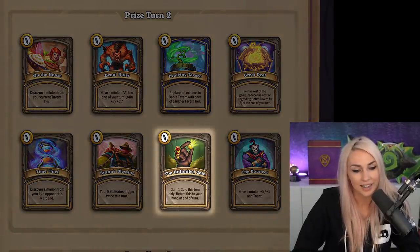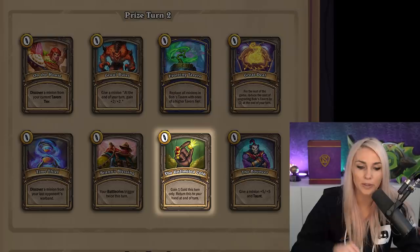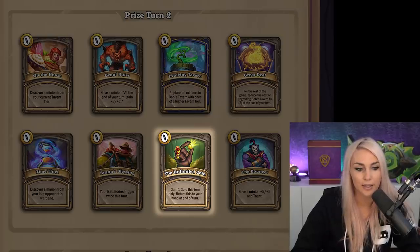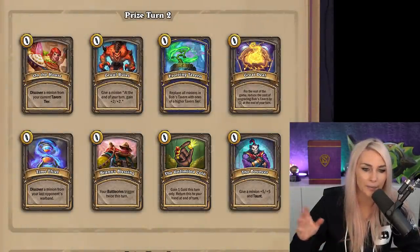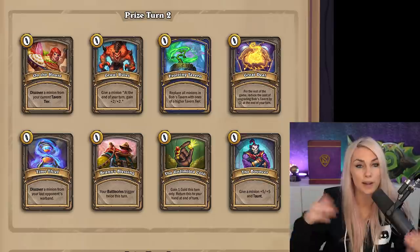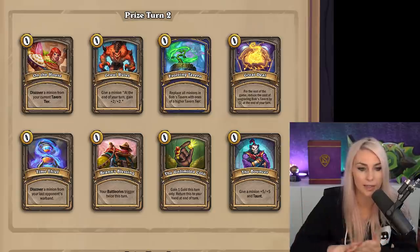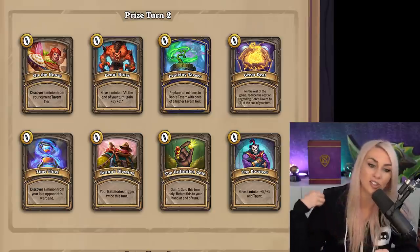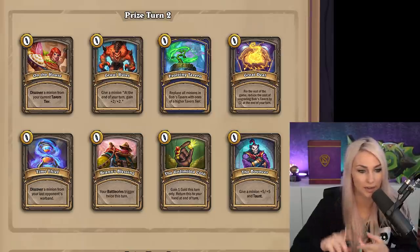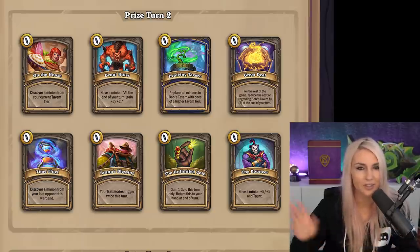The last turn 2 card is the Unlimited Coin — gain one gold this turn or return it to your hand. It's a really flexible play that allows you to do a little more per turn and works well with Millhouse. I feel like I'm always taking Great Deal or Unlimited Coin as my flexible plays. It's really just about being aware of where you're at in the game: do I need to power spike? Take Bouncer or Brand's Blessing. Far ahead? Take On the House. Have something to buff permanently? Gruul's Rules is fine. Just don't take Evolving Tavern.